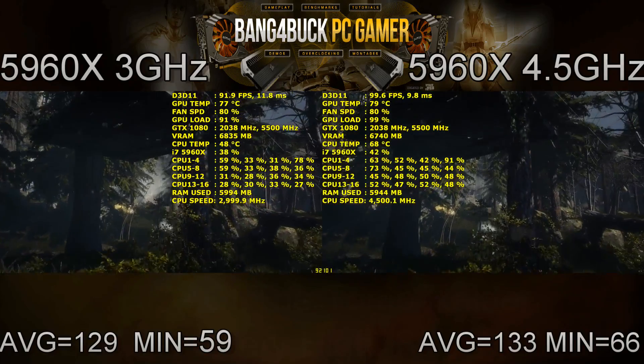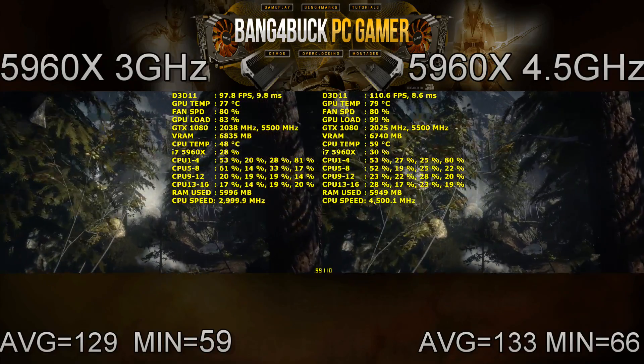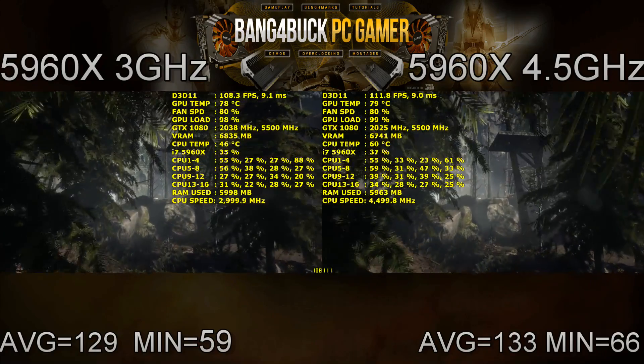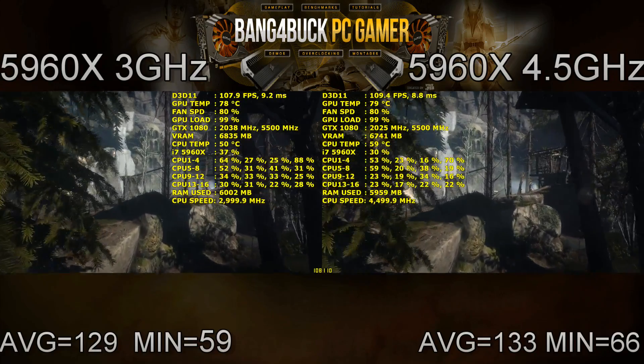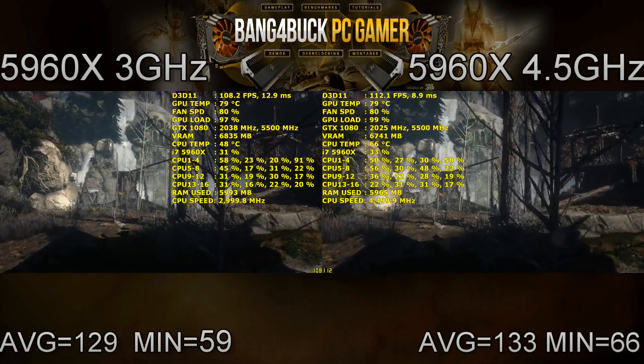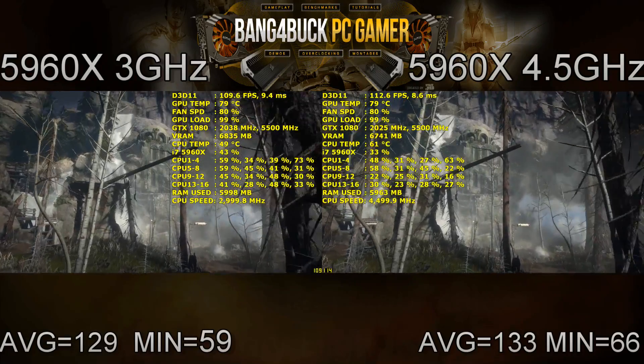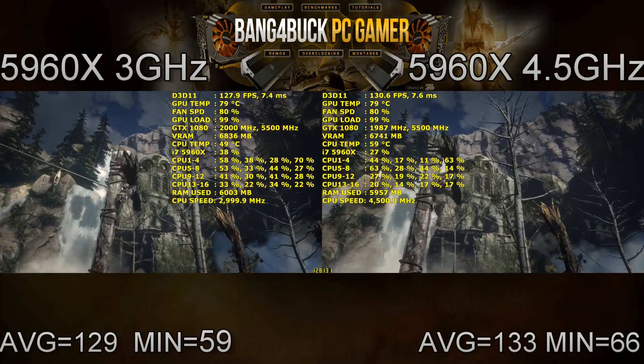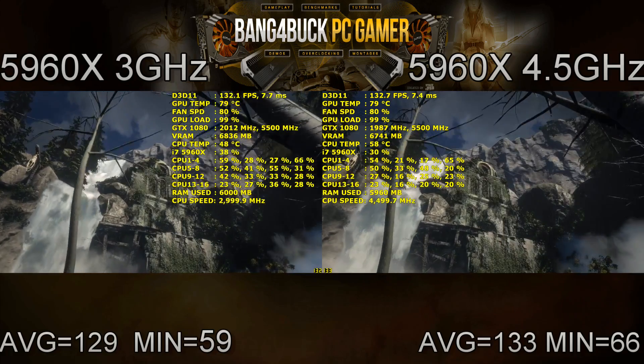Looking at Rise of the Tomb Raider, there's not too much of an increase in performance going from 3 GHz all the way up to 4.5. Average frames per second increased to 133, which is an increase of 4 frames per second, and minimums rose from 59 all the way up to 66, which is an increase of 7. So a small increase, but not a massive one.